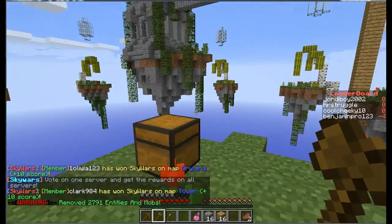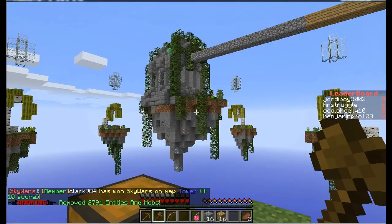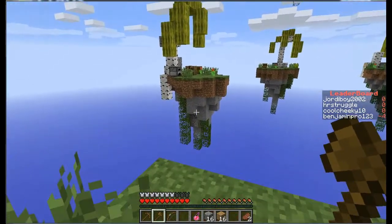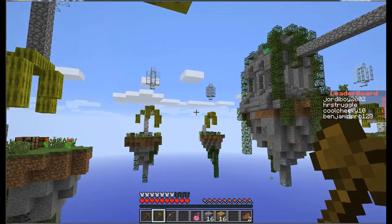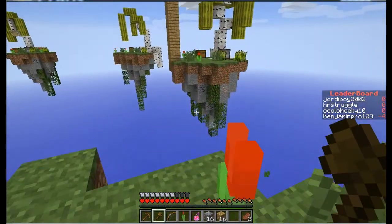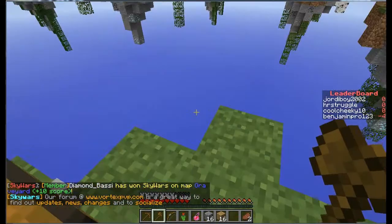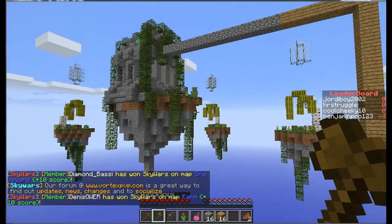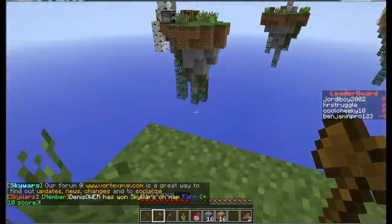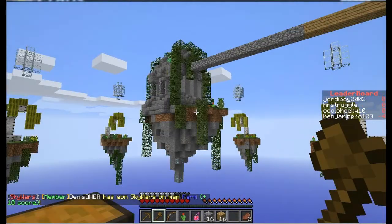One strategy I like to do is to grab the invisibility potions and the ender pearls. Invisibility potions obviously make you invisible — they can't see you. And ender pearls, when you throw them, you teleport to wherever you throw it. You've got to learn strategies to win even if you have only a small number of crappy items. That's what we'll do in these videos — I'll try to get you some good strategies.